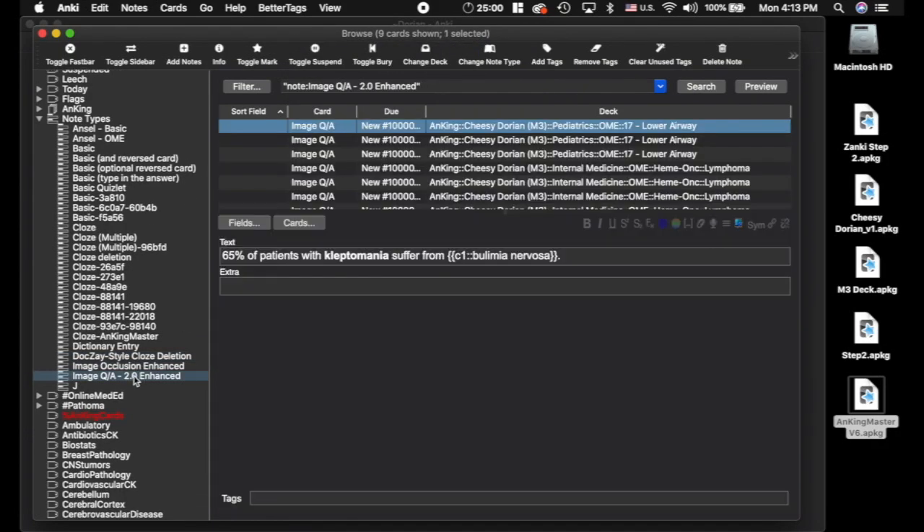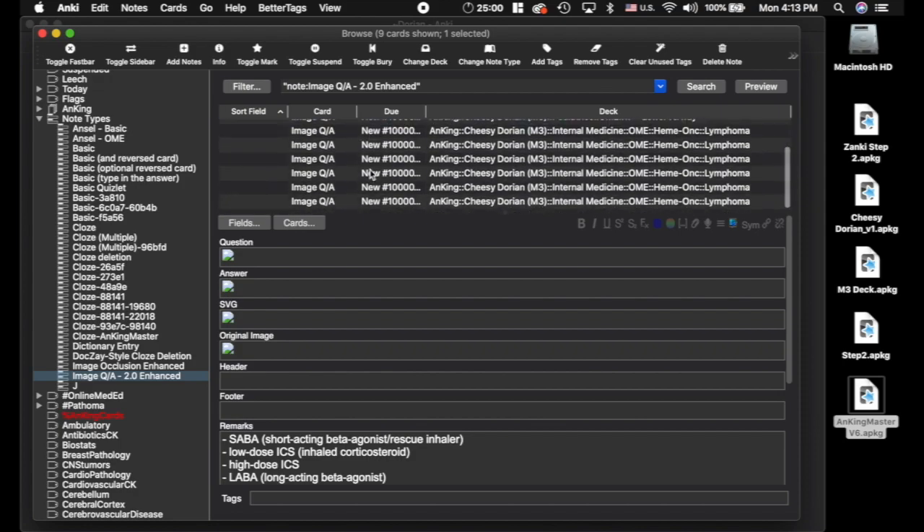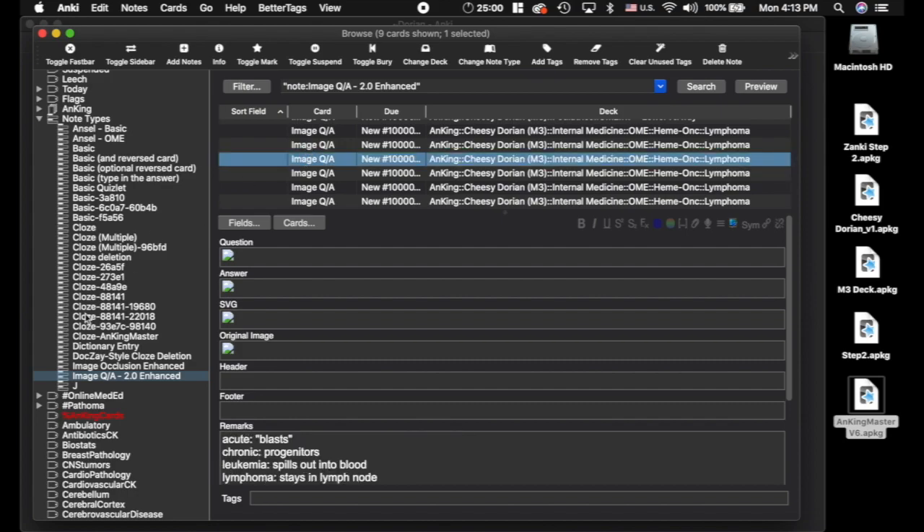These image occlusion cards — be careful not to change those into Cloze, you'll ruin everything. This one here I actually deleted and removed because these cards are actually covered elsewhere in the deck. So you can delete them or keep them, whatever you choose.